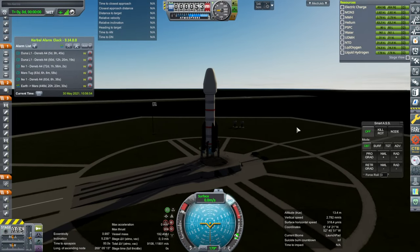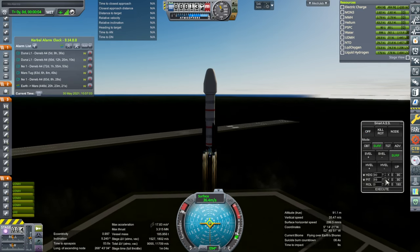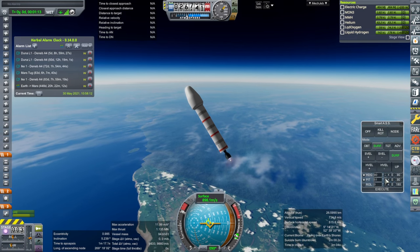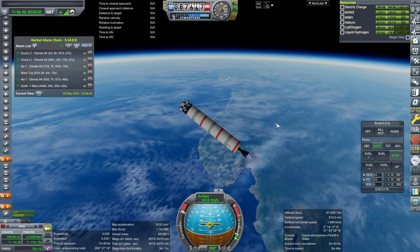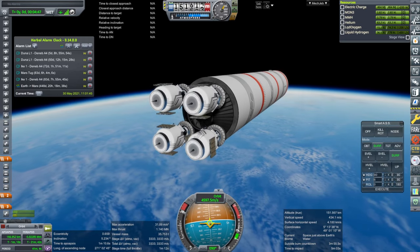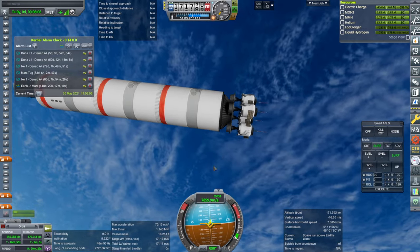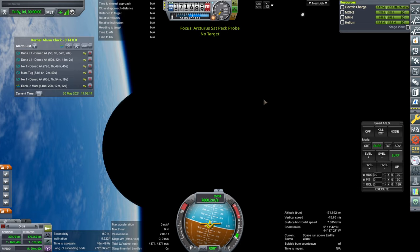Okie dokie, SAS on, throttle up, ignition — they're all there and go. Better look at the terrain this time. Okay, booster sep, fairing sep, should be alright. The first attempt was one of those things where you haven't launched commsats in like a decade and you forget about the antennae. We brought the upper stage to orbit — it's a low enough orbit it'll deorbit soon but not in a controlled way, so not ideal. Decoupled — now it has comms.